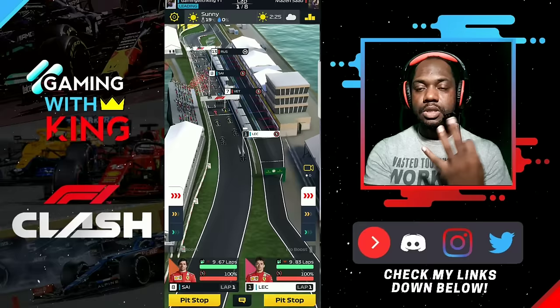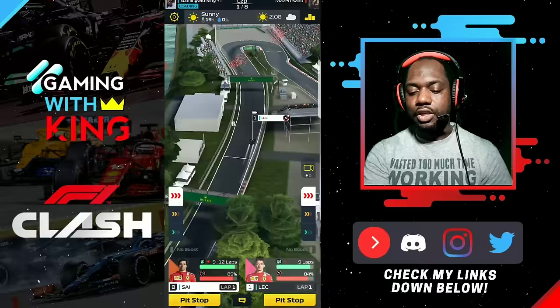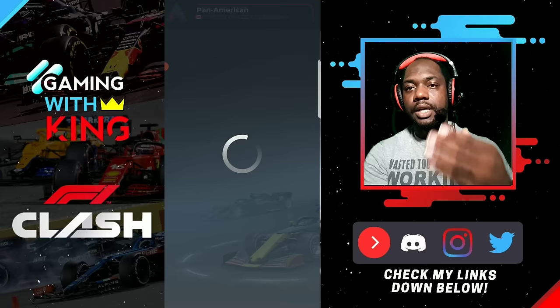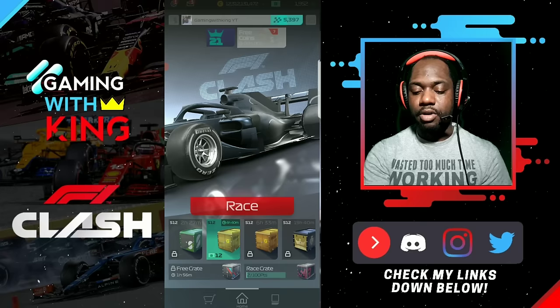Leclerc got away, Sainz got a good start and held his 8th place qualifying position — did not lose any position. So this is a very awesome tune to use in your GP events. If you have these parts, just put them on and try them using the same technique I just explained: look at the event you're in, test on that higher series level, and you'll see how your car will perform in the GP events. 90% of the time, the same way it performs there is how it will perform in the event.